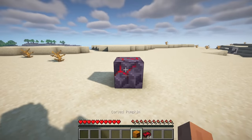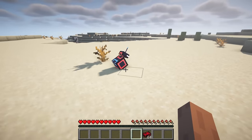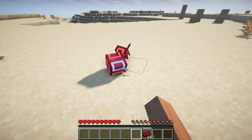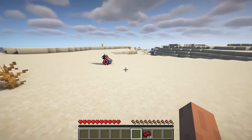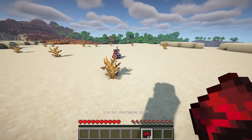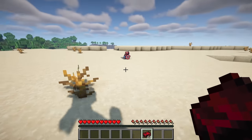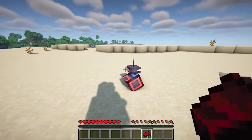This mod introduces a charming new robot companion, the Polaris. While the Polaris may not be overly concerned with your survival, its lightweight body allows you to send it flying by charging at it like a ball. Be careful not to mistreat it too much, as excessive hits might cause it to run away and abandon your friendship. However, if you accidentally hit it too hard, you can always heal it with a crunchy neodymium ingot.